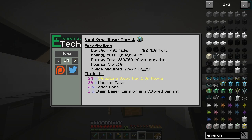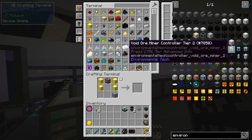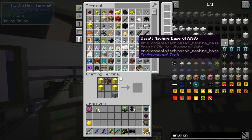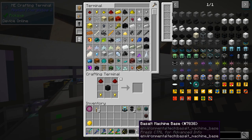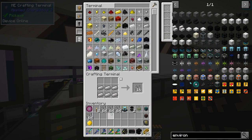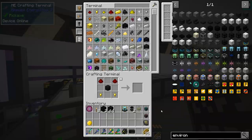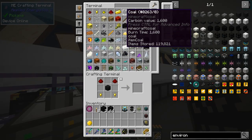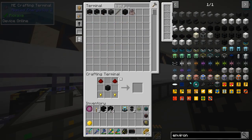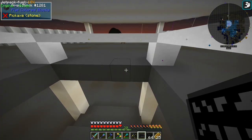We've got the two laser cores. We need 20 machine base and 24 structural block. I didn't check the machine base — wait, basalt machine base? Oh, that's actually easy, except I did not make this. Let me go back in. Void ore miner, tier one or above — basalt tier. I've got 322, I may have crafted some of it.